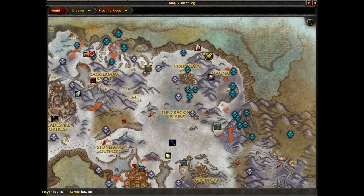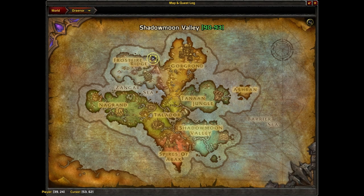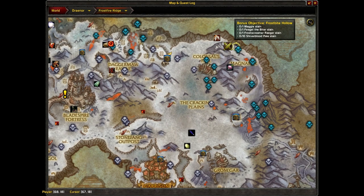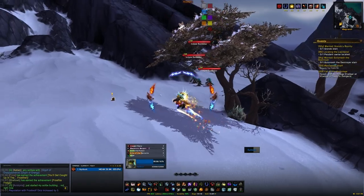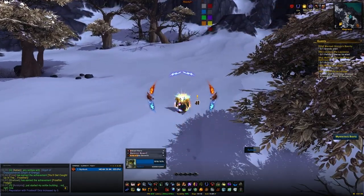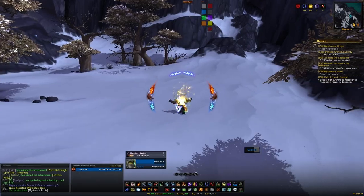The first one is his boots, which will be found in Frostfire Ridge up to the north where the level 100 questing area is. Just round the back where one of the rare spawns is, you'll find his boots. Don't worry about handing them in just yet — you can keep hold of them and wait.